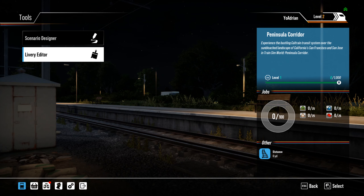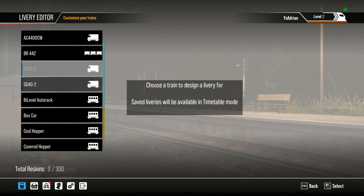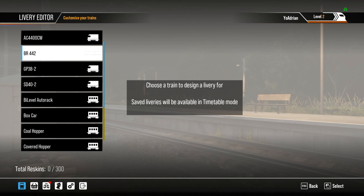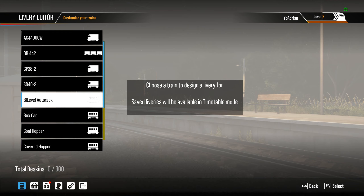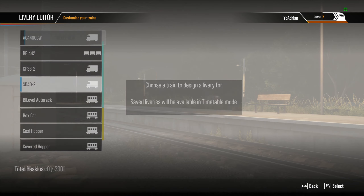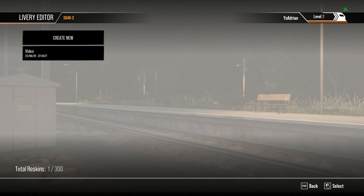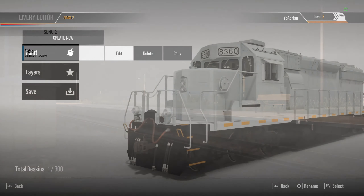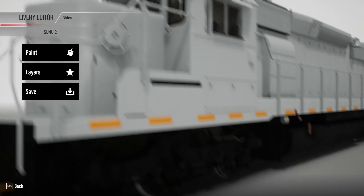Let's go ahead and jump into the livery editor. We've got all of these that we can do reskins for, though we don't have everything — the F40PH we can't do. Let's try the SD40-2. We'll create a new one and call it 'video livery.' Alright, so here we have a plain Jane primered SD40-2 for us to play with.